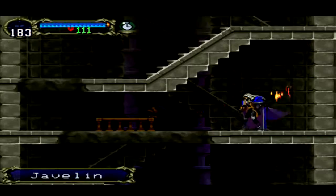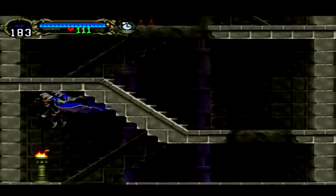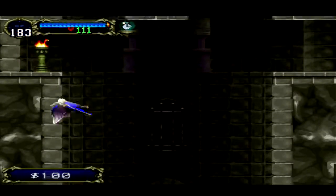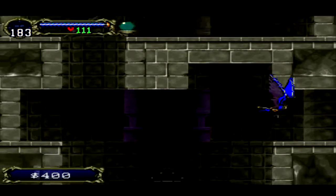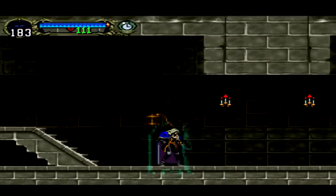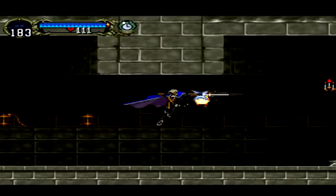Go up here and grab the javelin — I think that's a throwing weapon. Go down here. Now we don't have to worry about accidentally falling because we've got the bat form. We've got plenty of hearts so we can do whatever we need to.